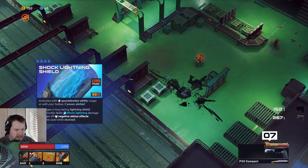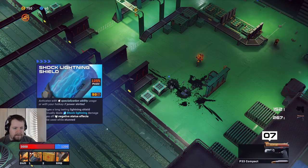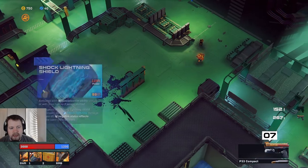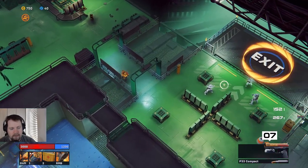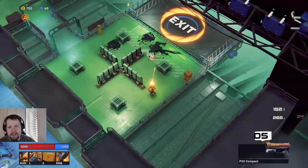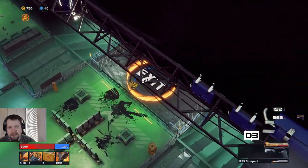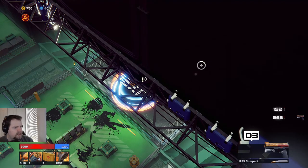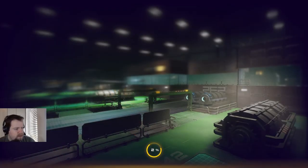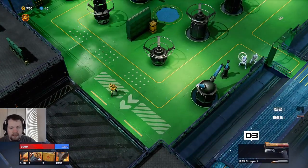We can throw a grenade in here. Don't forget we also have the run-and-explode ability. So the specialization — our grenade — engages a long-lasting lightning shield that continually deals shock damage. Interesting. We could also activate it with three. That was working very well. Pretty quick six minutes and we're done with the first one. Pacing definitely seems faster — they didn't mention specifically how they were addressing it, but I personally thought it was quite long before.